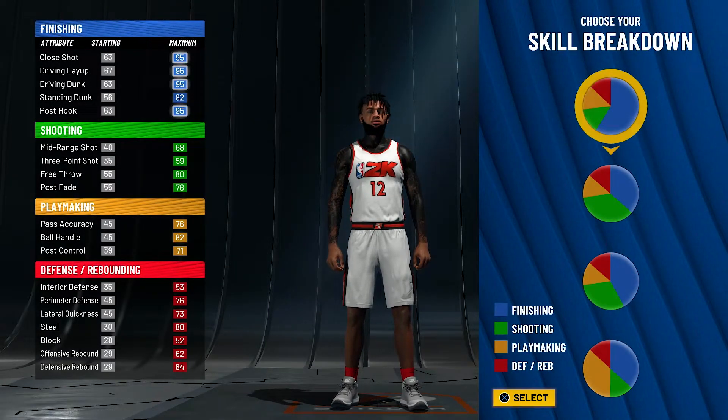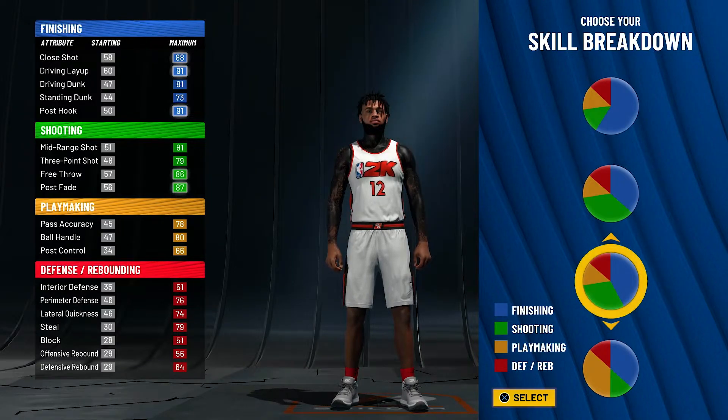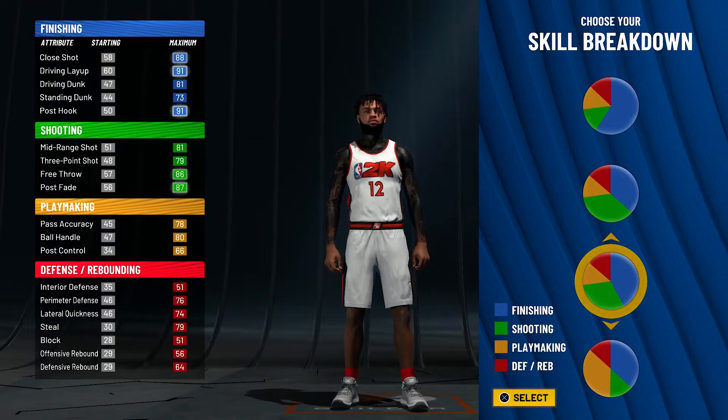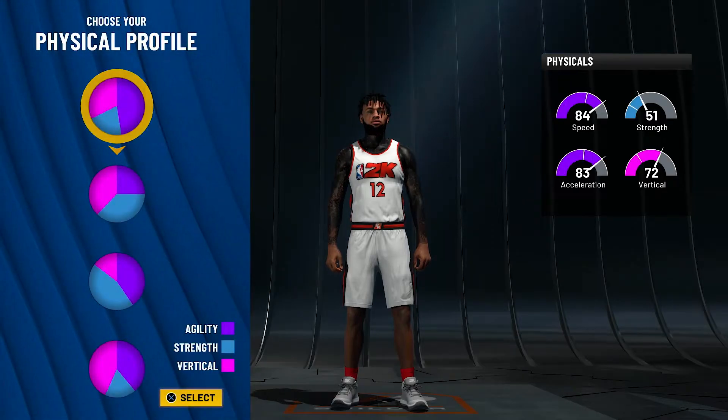For the skill breakdown, there are a few pie charts that would suit Ja's playstyle, but in my opinion the one that stands out the most is all finishing and then a little bit less of shooting, so you get gold shooting. Ja is an amazing finisher so that suits him. His shooting isn't the greatest but he can shoot, his playmaking isn't the greatest but he can play make, and his defending is very good.